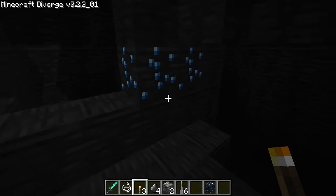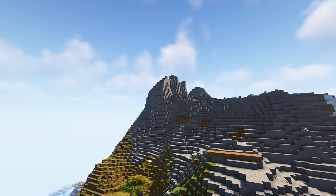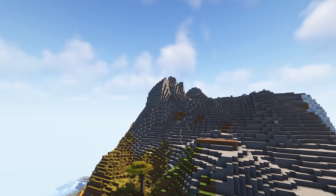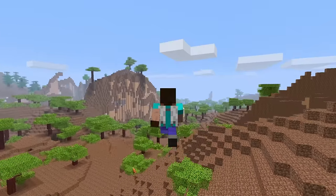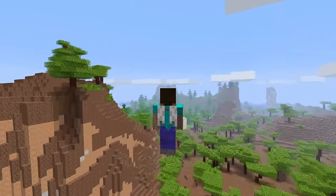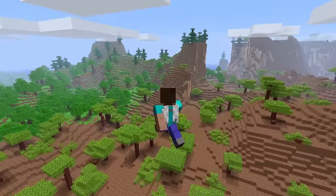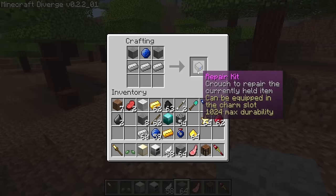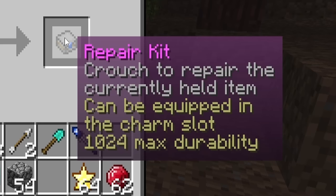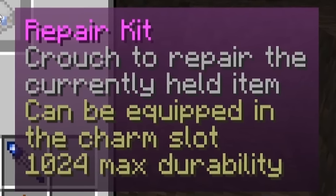Sapphires are probably the most valuable in my opinion. Another amazing item utilizing them are the wings. This differs from the elytra in vanilla Minecraft because you can flap your wings by spamming spacebar. This is hilariously fun yet extremely dangerous. In creative mode, which I'll get to a little later, it is much, much better than regular old flying. With sapphires, there's also the repair kit, which allows you to repair your tools up to a certain point by just crouching.